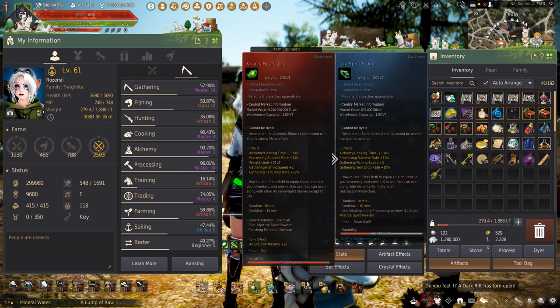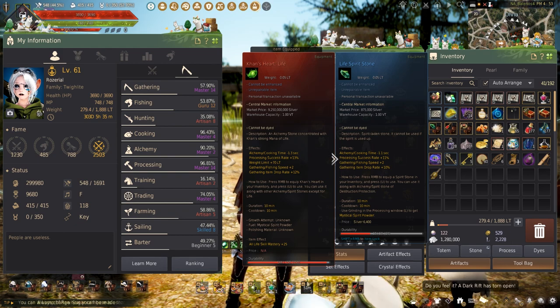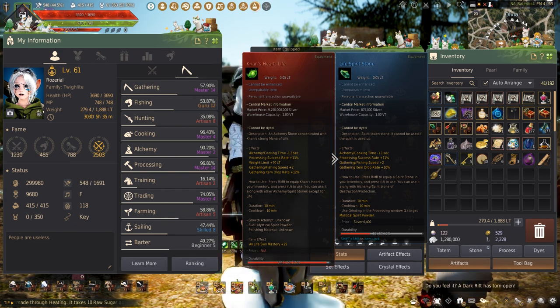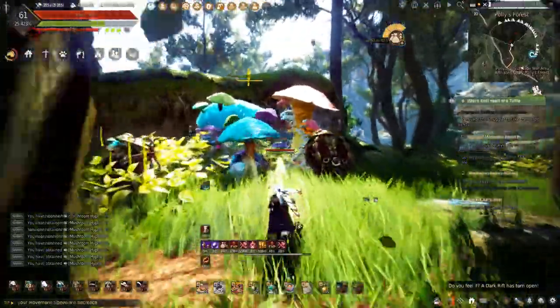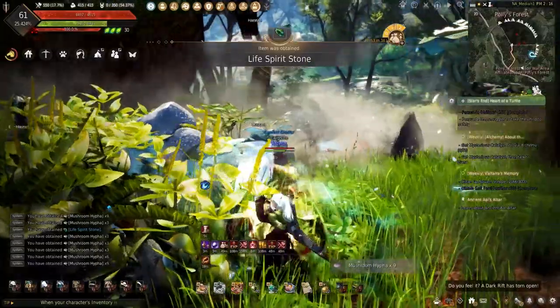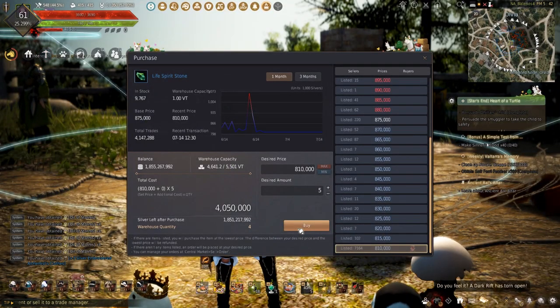Next on the list is the Blue Grade Life Spirit Stone, or the Sharp Alchemy Stone Alive. If you are like me, the Khan's Heart will work too. The Blue Grade Life Spirit Stone can be found at Polly Forest or bought from the Central Market.